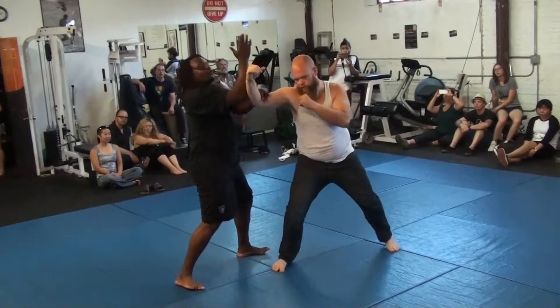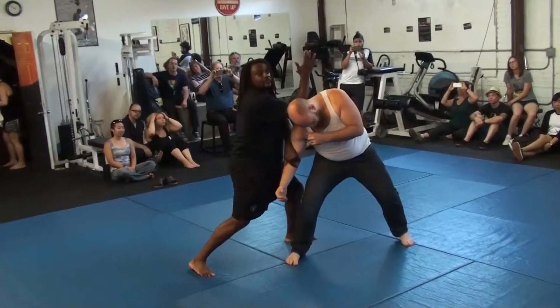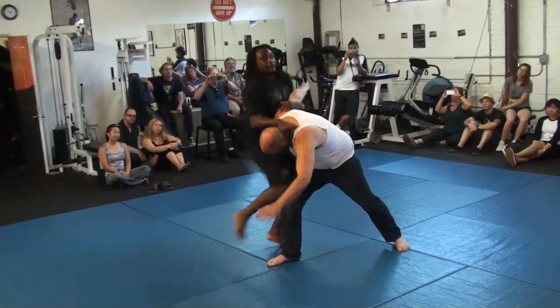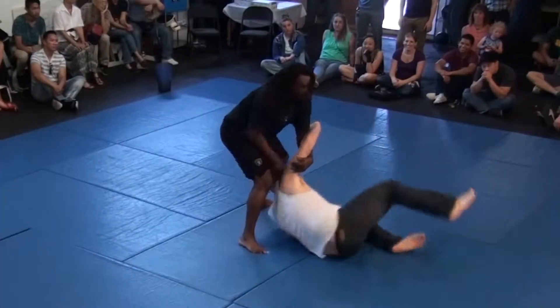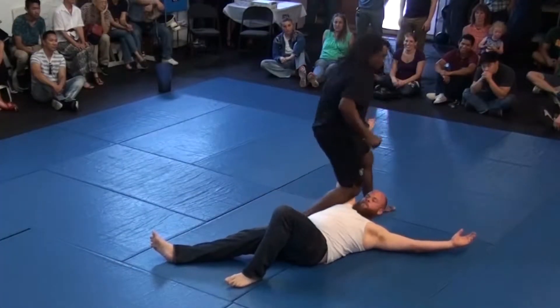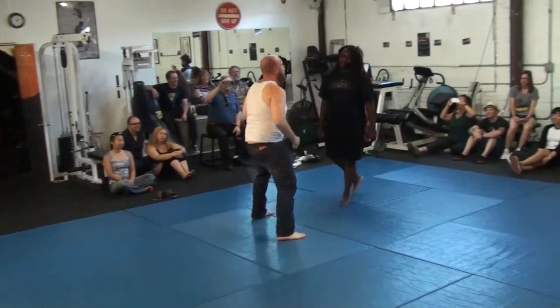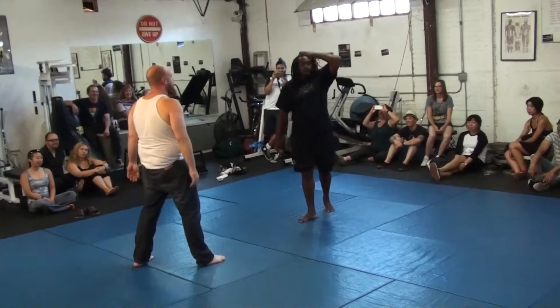You throw that punch, I turn this into a strike. We'll move around so you can see this. This is easy. I don't have to do a lot to do this technique. All I have to do is wait for him to commit to a strike. Bang. And where can I send this? My choice. I can be nice and hit here, or I can be not nice and hit here.